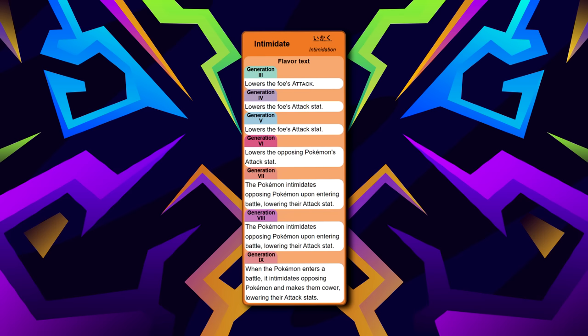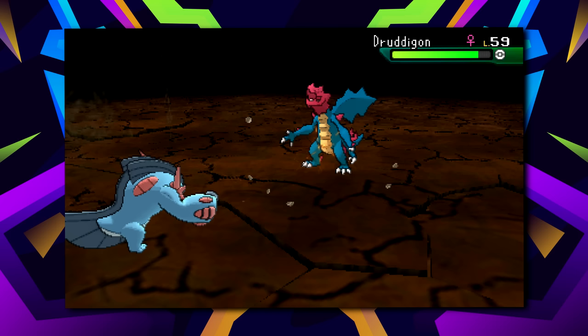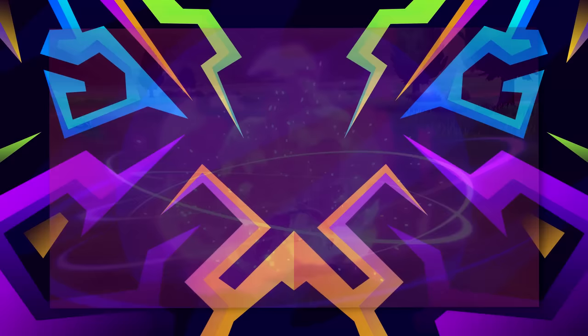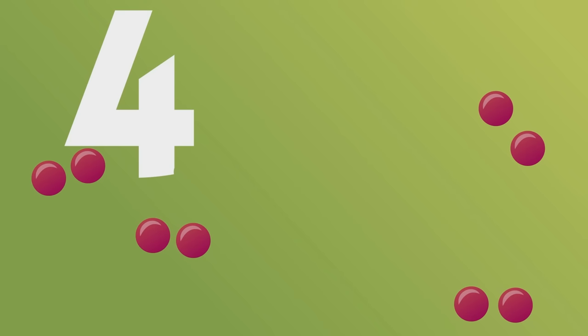Salamence has an incredible ability in Intimidate, which allows it to switch into physical threats and weaken opponents' damage against it. This gives Salamence an easier time breaking past most in-game Pokémon, and with the strong STAB pairing of Dragon and Flying, it can easily break most enemies. With coverage for Steel types via moves like Earthquake and Fire Blast, you can tailor Salamence into the perfect mixed attacker. It can also set up with Dragon Dance on Pokémon that can't break it, before becoming impossible to outspeed or survive a single attack from.